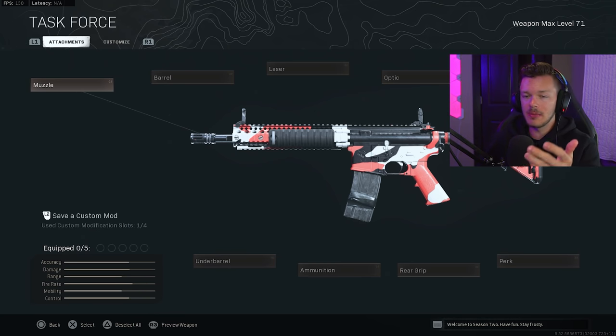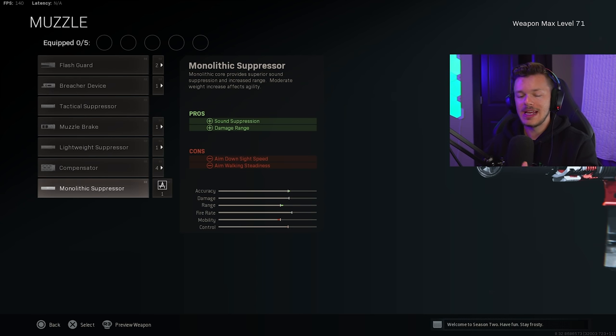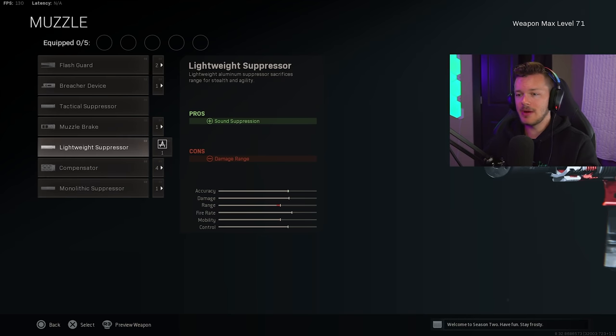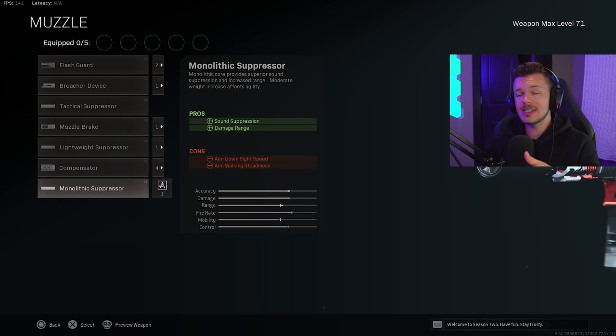Let's jump into our Muzzle category. We're going to go down to the very bottom and throw on the Monolithic Suppressor for sound suppression and damage range. The Mono is going to be the best one to ever use — it doesn't matter if it's Modern Warfare multiplayer or Warzone. The Mono Suppressor is just the best on every single gun. There's no reason to use anything else. The Lightweight Suppressor just decreases your damage range. If you have the Tactical Suppressor but not the Mono, you can use the Tactical and feel safe since you won't lose damage range. But the Mono is best because it actually increases your damage range as well as providing sound suppression.